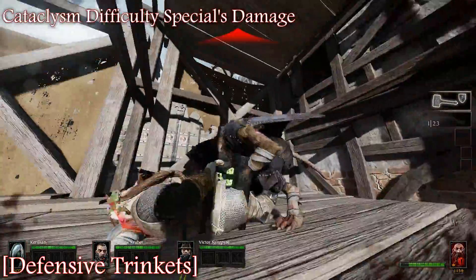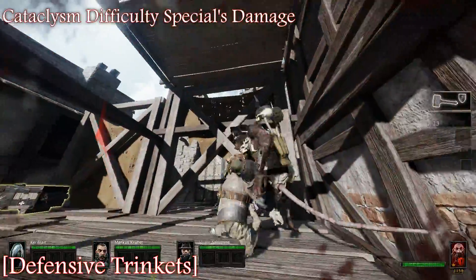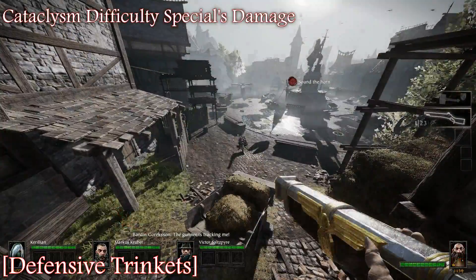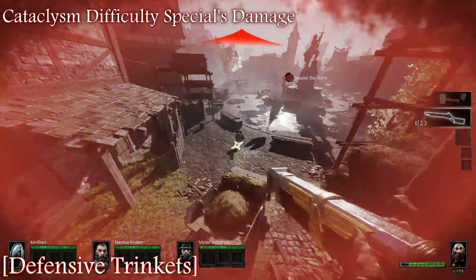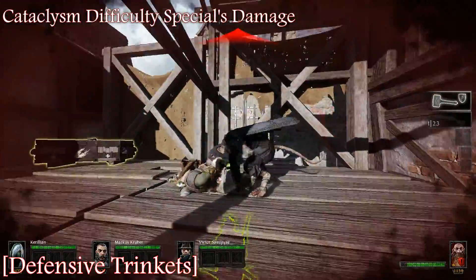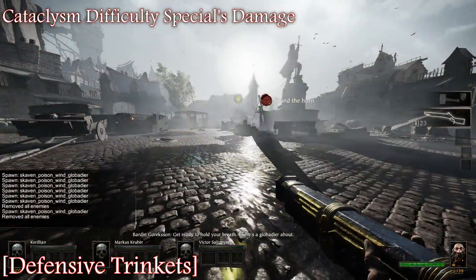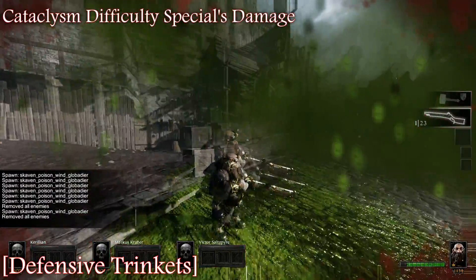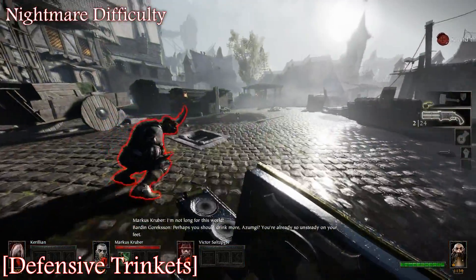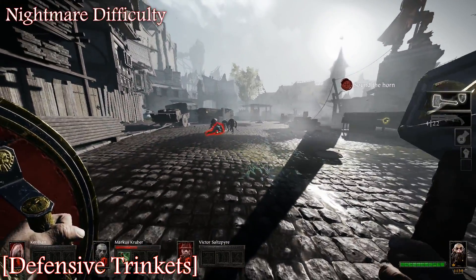And then the Gutter Runner — holy shit, do not get jumped on Cataclysm. So with the trinket, Packmaster is again neutered, and it feels more effective here because of the less health. The Gutter Runner trinket is extremely helpful, but a quick and reactive team will save you from that. The Globadier trinket is the prize here — it allows you to ignore the area denial effect of the Globadier, which is one of his most dangerous assets.